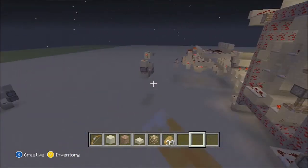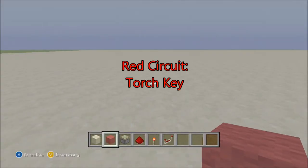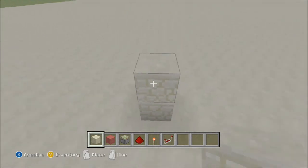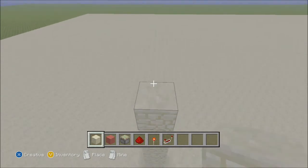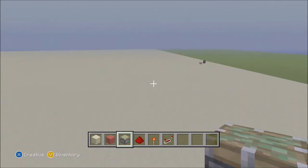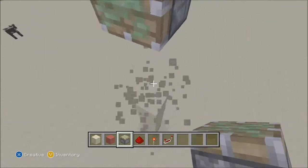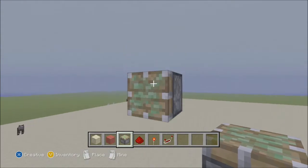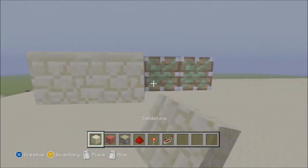Alright, tutorial time. Let's go ahead and build it. You're going to want to build up nine blocks — one, two, three, four, five, six, seven, eight, and nine — and then on the tenth block you're going to want to put your sticky piston facing horizontally, whichever way you're doing it. Break this all the way down.